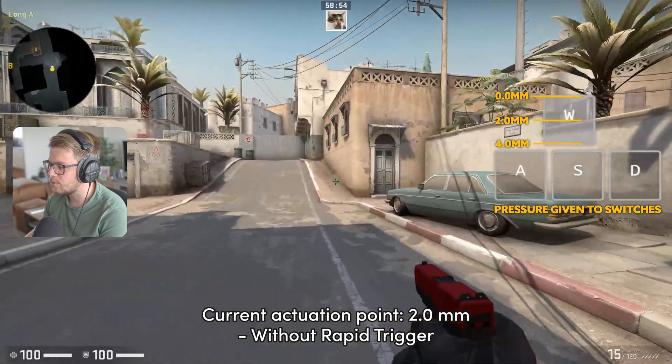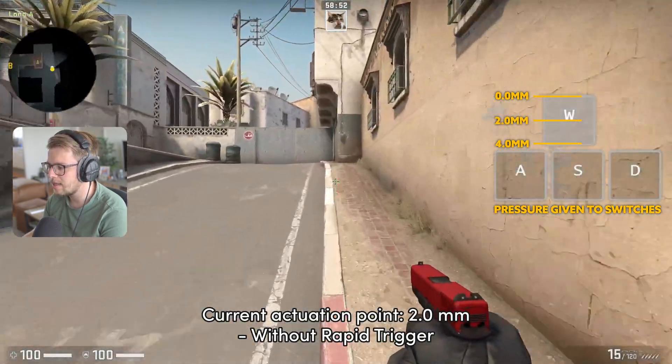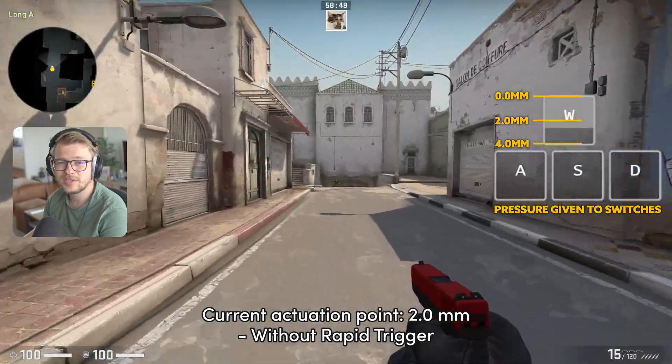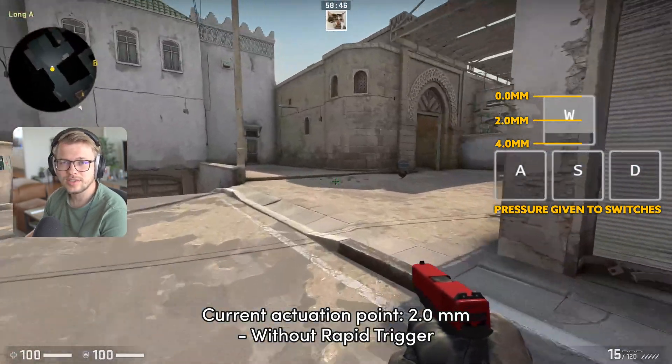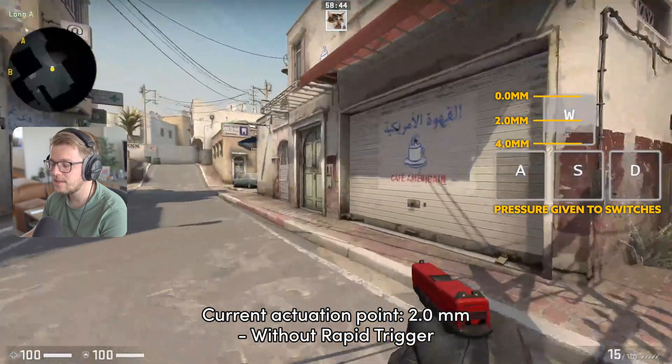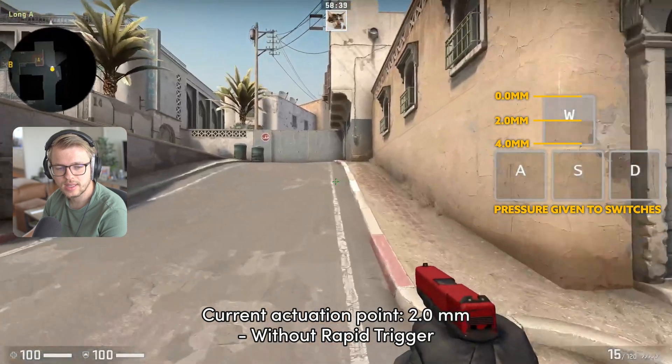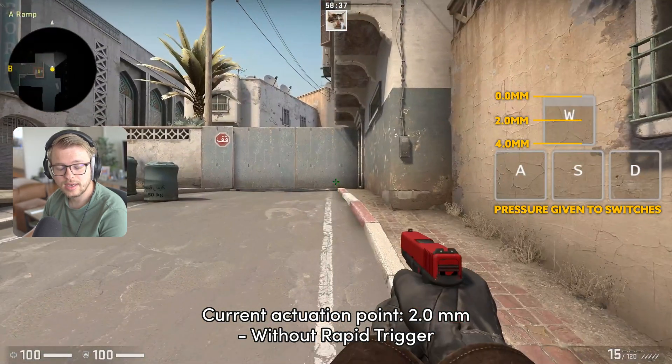Let's say we're bottoming out the switch right now and we slightly put less force on it — it's not resetting at all, because the switch only resets once it reaches its actuation point. So if I go halfway, it stops. You can imagine the time it takes to travel back to the 2.0 millimeter actuation point might cause delays.